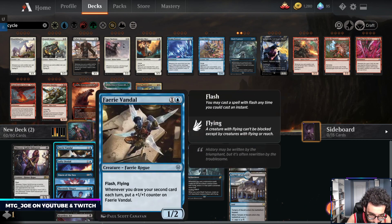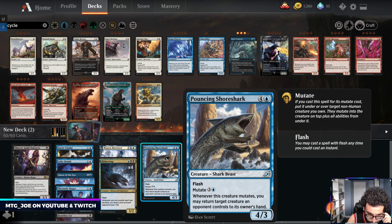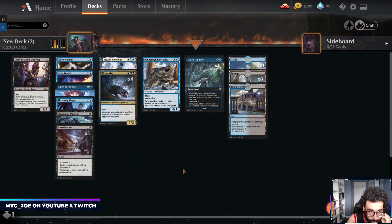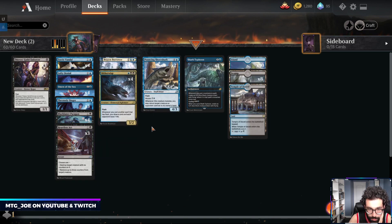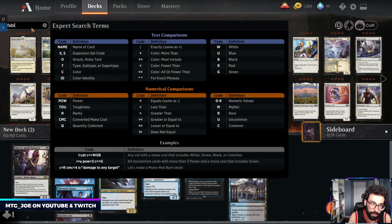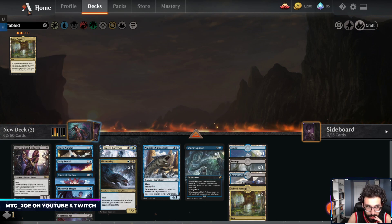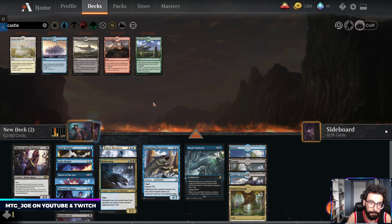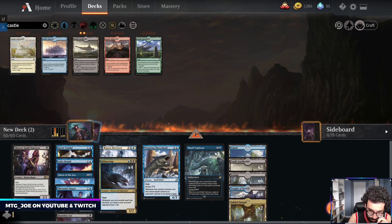You're a human. I think Heartless Act is probably the best removal for us. Let's do a couple Fableds. I always prefer the Black Castle. Let's try this out.